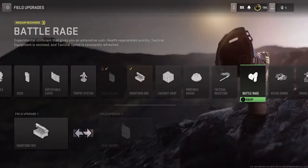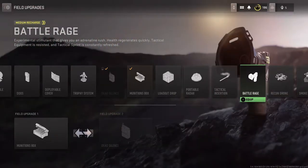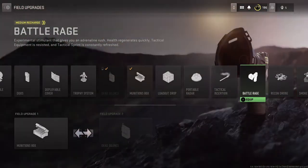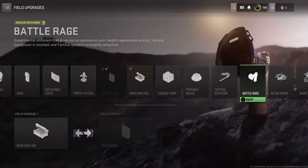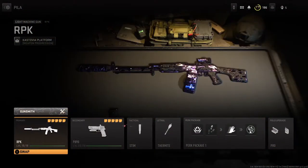Someone pointed out in the comment section that Dead Silence doesn't give you any extra mobility — it just increases your FOV. I'm running at 120 FOV, and I guess Dead Silence puts on even more than that, making it seem like you have more mobility. But you can use Battle Rage instead if you want to increase your mobility, because LMGs are kind of slow.